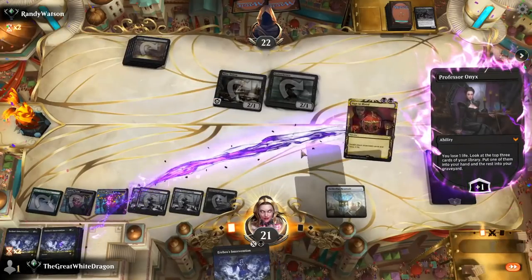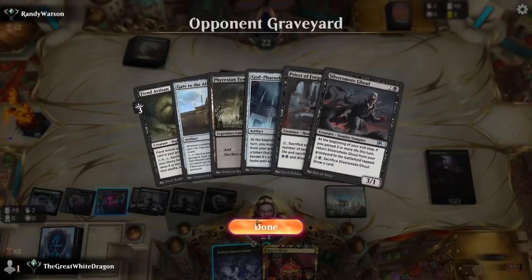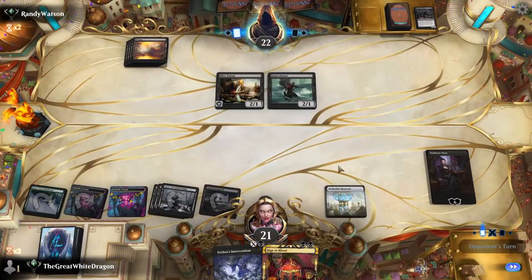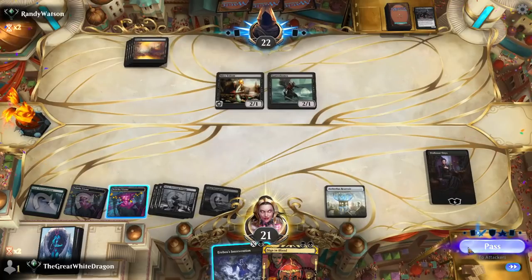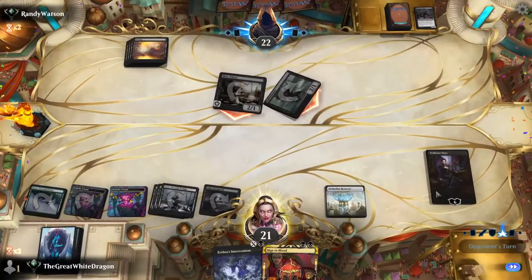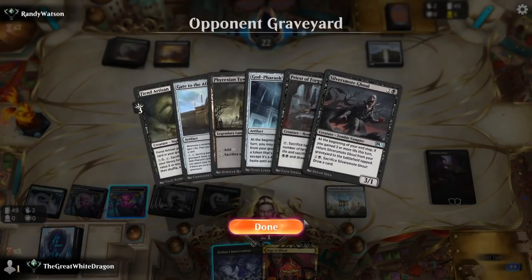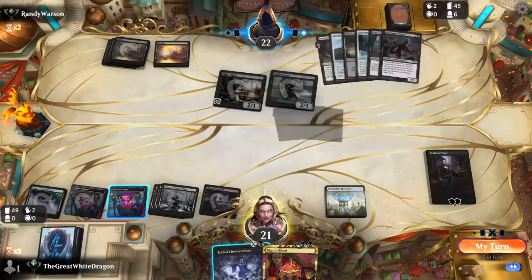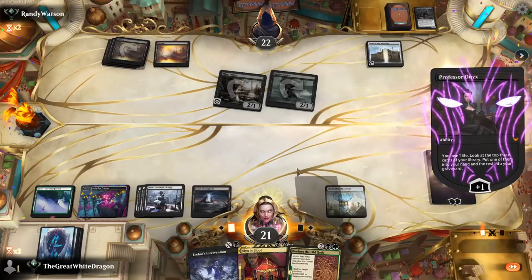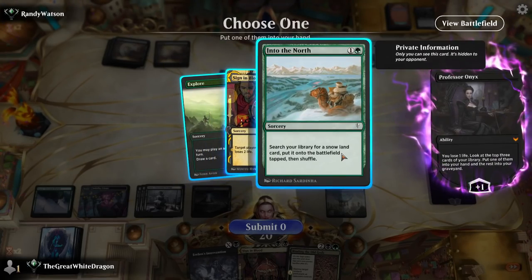Sign in Blood honestly seems like the right choice here — that's gonna reset our deck. I want to protect my Professor Nixmas because obviously I do. He's gonna be annoying but I know he has no direct damage. Do you think cute's gonna cut it, my dude? Sign in Blood into Into the North.